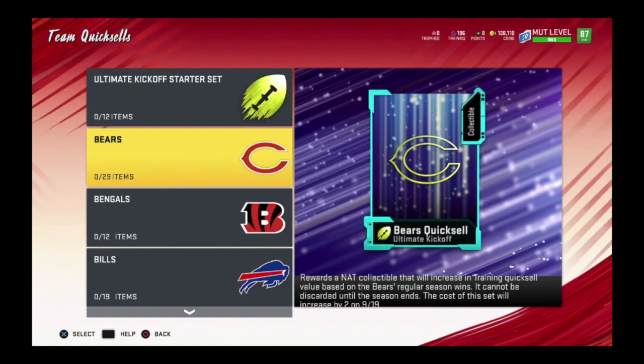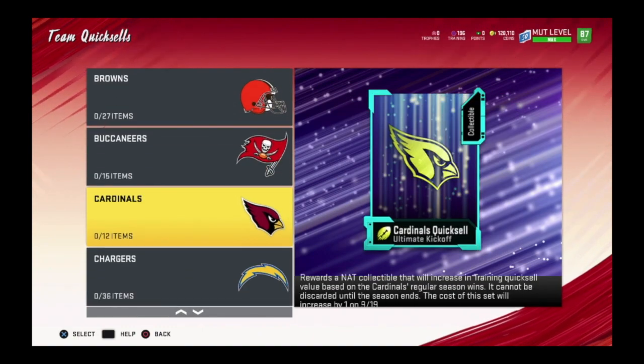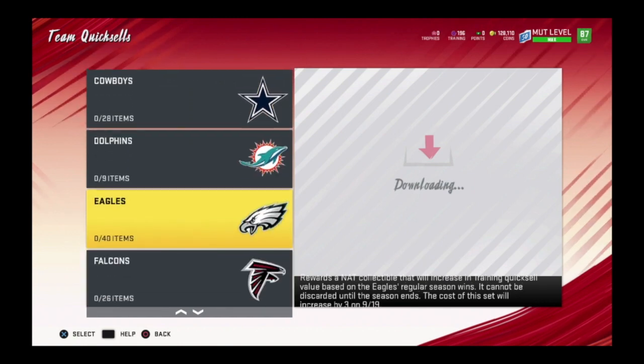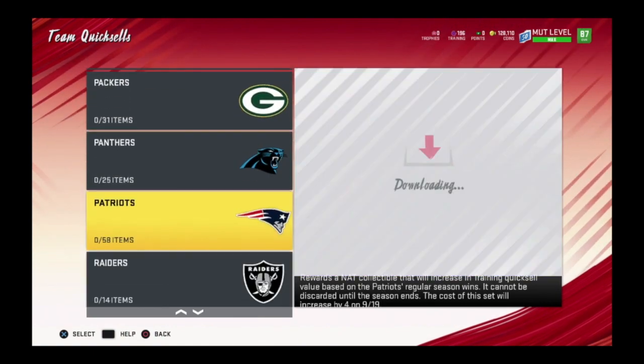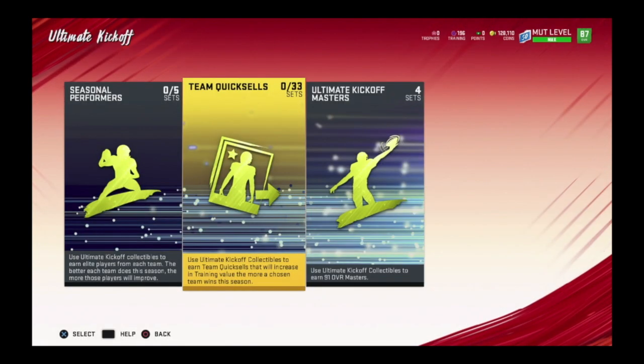Say the Bears win 16 games — that collectible becomes 50,000 training. Nine to eleven wins is 7,000; six to eight wins is 3,500 training; three to five is 1,200; and zero to two is 600. Teams like the Chiefs take more collectibles because they have a higher chance of winning. The Dolphins are at the lowest at 9. The Eagles are at 40. I've been doing the random one for fun.